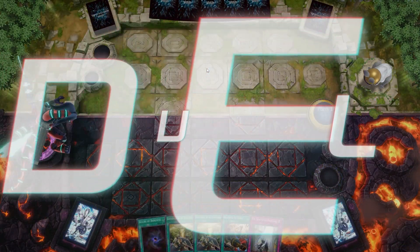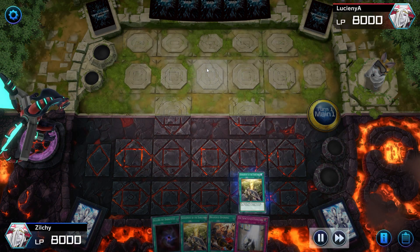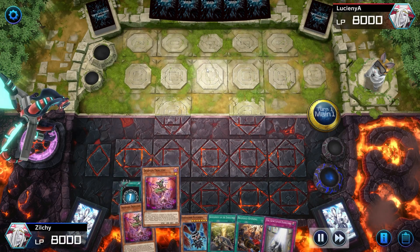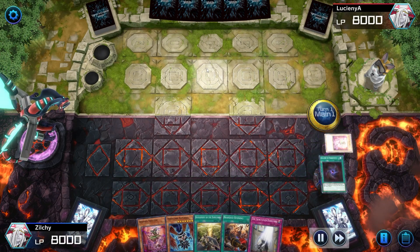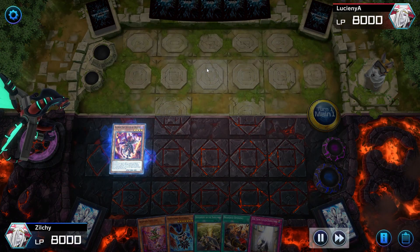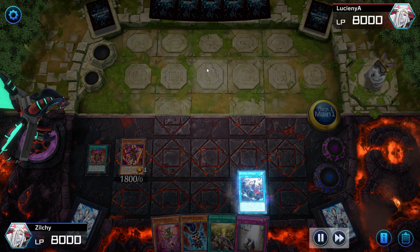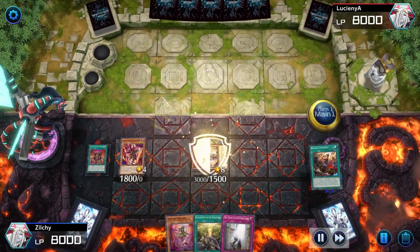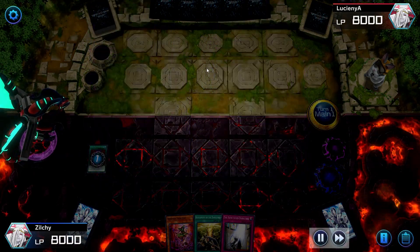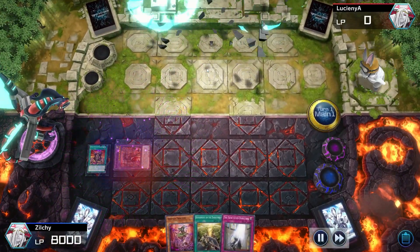For this match we ended up going first with a very good hand. We got into The Qu and Dramaturge, so that was the standard — we can negate and we're protected. We brought out Alibur, Alibur brought us our Theater since we already had Branded in hand. We activated Branded, sent Superbia for the next turn, then went into The Qu and brought back Dramaturge. I think that's the combo you really want to focus on for your first turn. He scoops after he sees it.